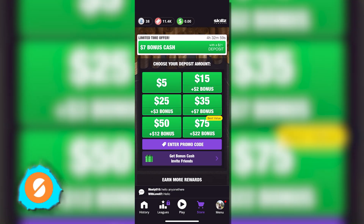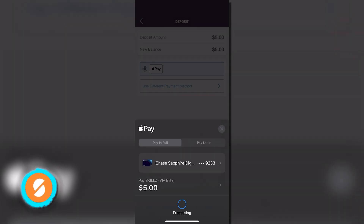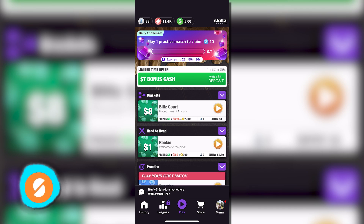Instead, players can earn in-app credits like Z's for practice games, tickets for merchandise or bonus cash, and bonus cash for entering cash games, though it can't be withdrawn as real cash.